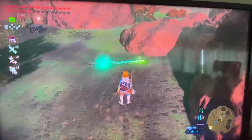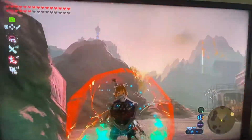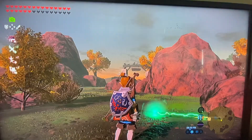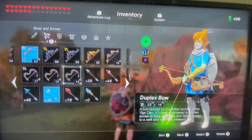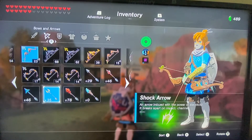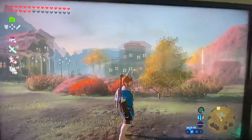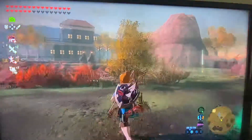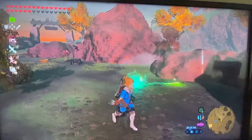Remember to always have the shield you want to duplicate equipped, have at least five to seven multi-shot bows — or more if you have inventory space — and always have shock arrows. Also try to go to an area where it's sunny basically all the time, which is why I chose Tarrytown. If you do all that, you're good to go.